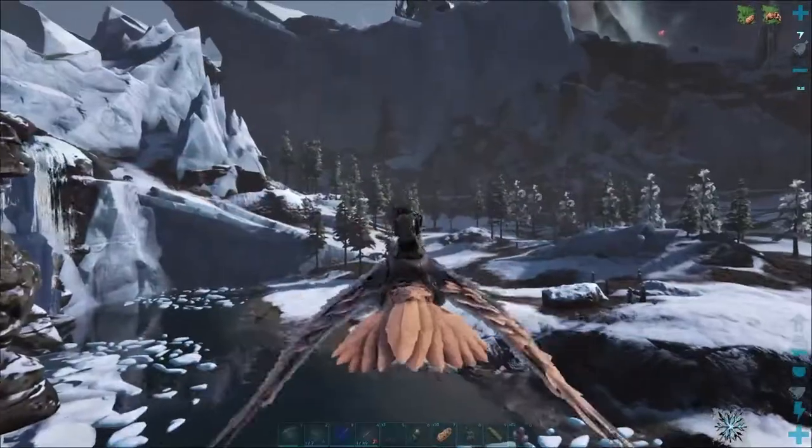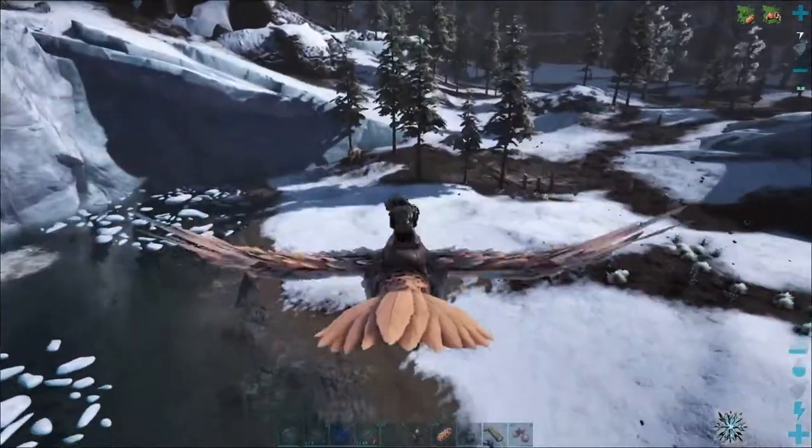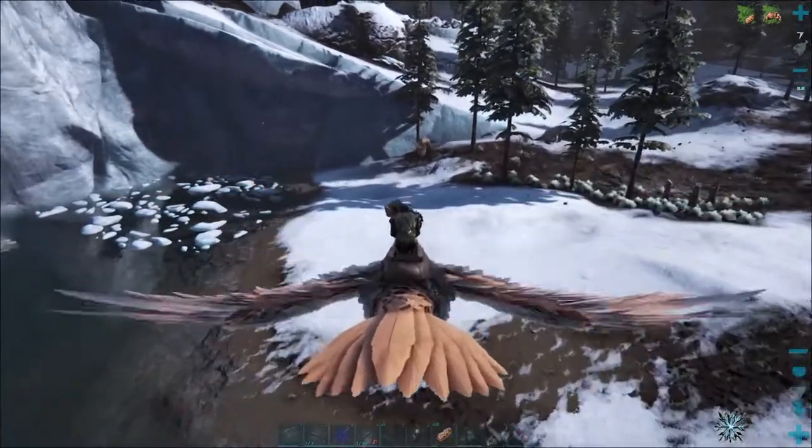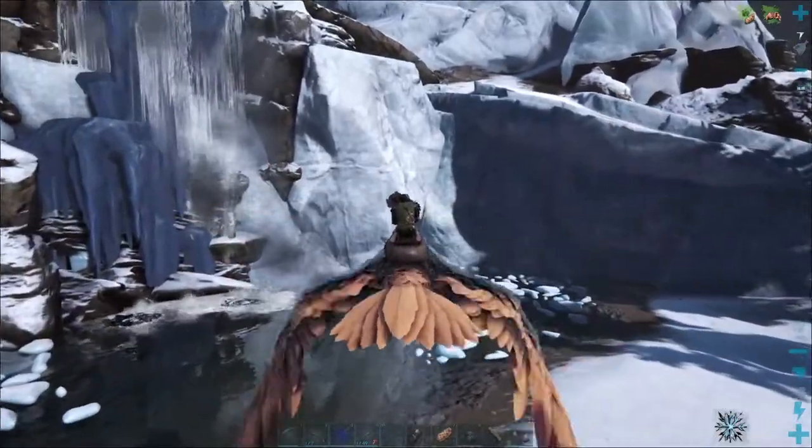There are some castroides dams. There are a lot of castroides on this map, which is pretty cool — I love to use those for getting cementing paste and whatnot. Checked one: level 55, not that great.